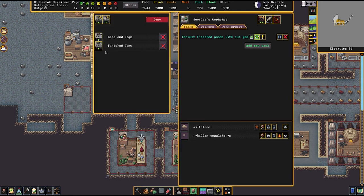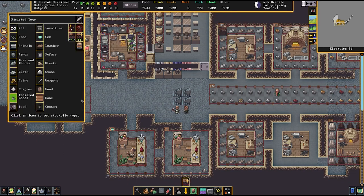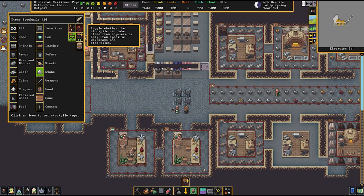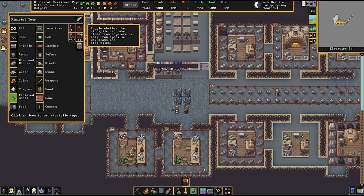We also have this workshop set to deposit finished toys to the stockpile called 'finished toys.' A couple of things to note: this stockpile accepts any finished goods, but when you create a stockpile, this icon — which says 'accept things from anywhere in the fort that meet the criteria' — is turned on by default. We want this stockpile to only receive toys that have been properly finished, so we turn that off so the stockpile can only accept goods from specifically linked workshops.